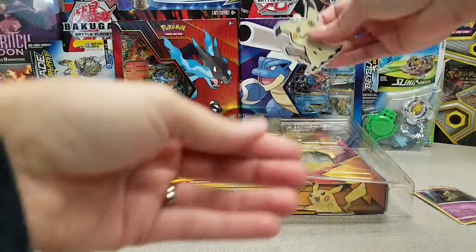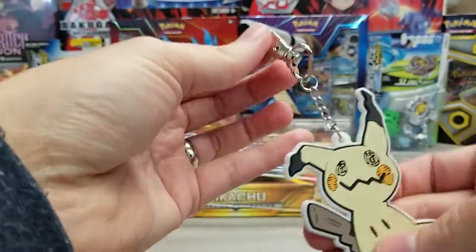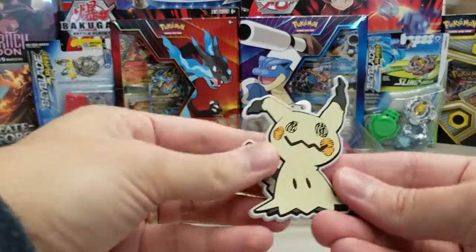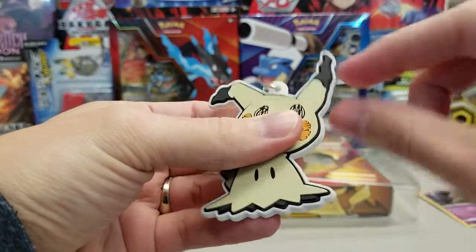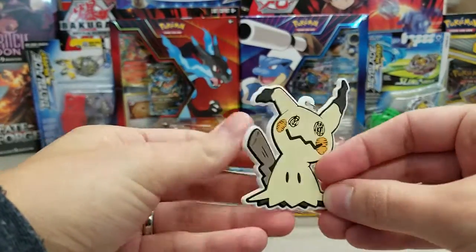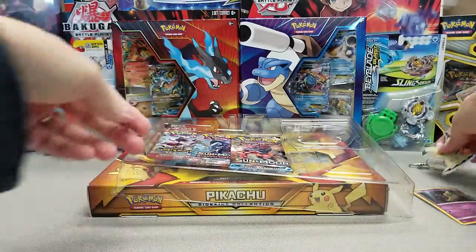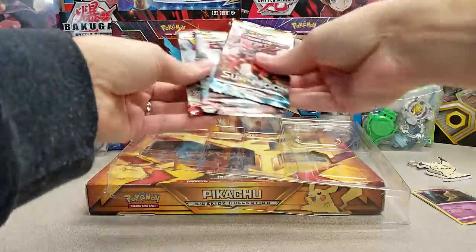Then we've got the very cool rubbery danglers. Those are pretty cool. I'm sure if you actually use them on a keychain or backpack they'll get dirty after a while, but they're still pretty nice. It seems like good quality — if you bent it completely in half I don't know if it would break, but if you don't abuse it, it should be okay. It looks pretty cool. And then three booster packs, which could be better, but they are what they are.